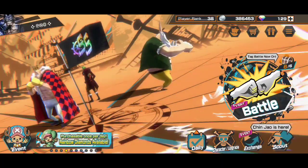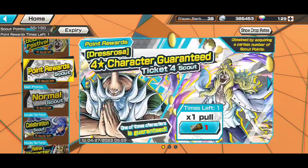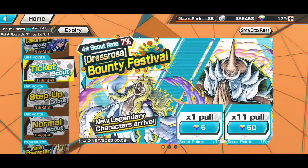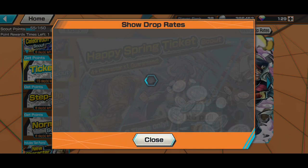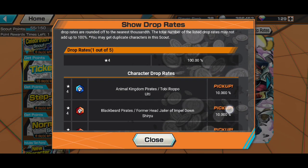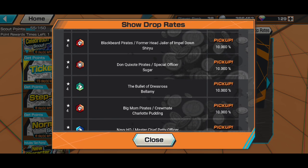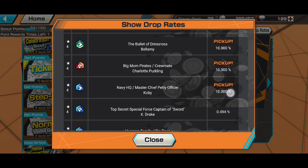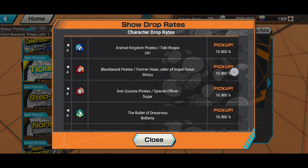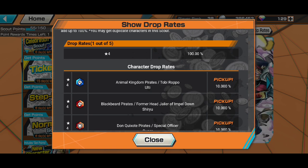You can actually buy that ticket and summon the units featured on it. The character you could potentially get is the Animal Kingdom Pirates Uti, and you also have a chance to get Shiliu, Suga, Bellamy, Charlotte Pudding, and Kobe — all at a 10% chance each.